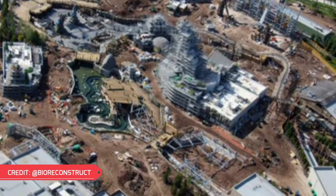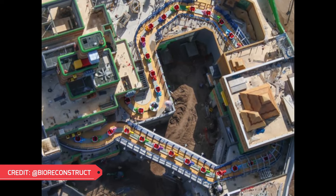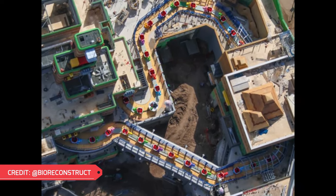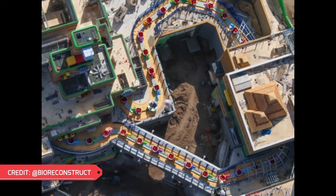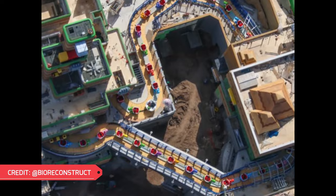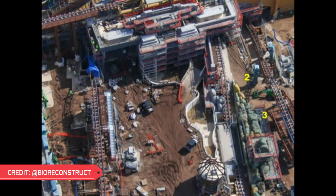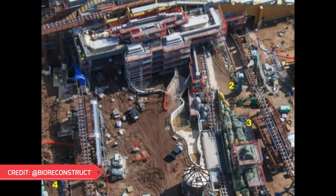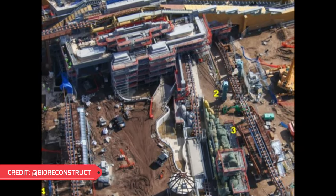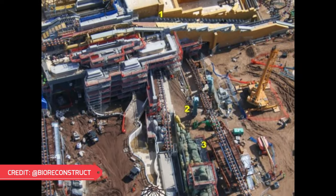Now let's head on over to Super Nintendo World. Looking over to the Mushroom Kingdom — here's Yoshi's Adventure, all testing and ready to go, though there's still another warp pipe to be installed leading into the Yoshi's show scene, but Mount Beeple looks fully complete. Over at Donkey Kong Country, numbers two and three are theming elements for the roller coaster, and number one is the launch segment for the roller coaster. There'll be a themed barrel that you'll launch through on the top of the chart over there.